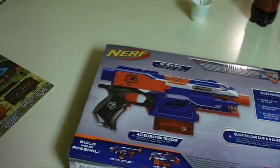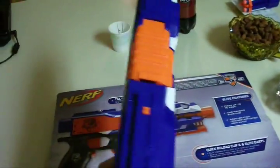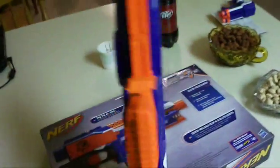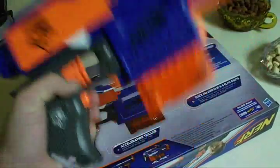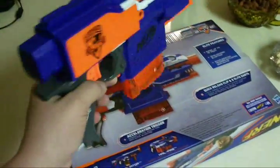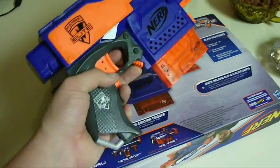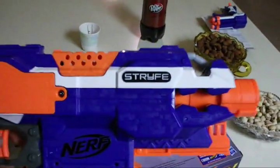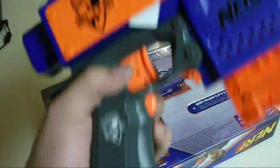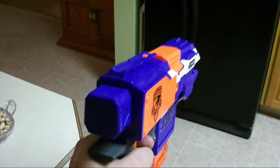Now let's take a look at the blaster itself. It's quite a bit thinner than a Barricade — I'd put it about as thin as a Spectre, which I really liked. It has a new style clip release right there, so you don't have to move any finger off anything, though obviously you have to stop firing to reload. There's the jam door, a very Hailfire-reminiscent front, tactical rail on the bottom and top, and of course the acceleration trigger and firing trigger.